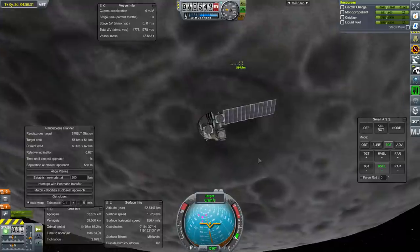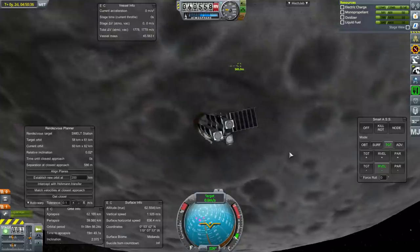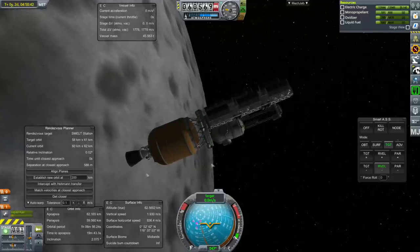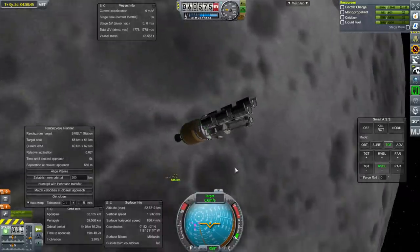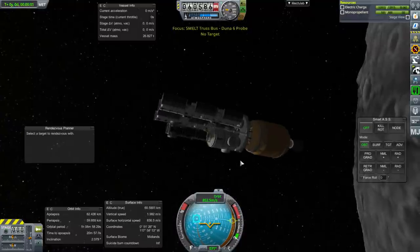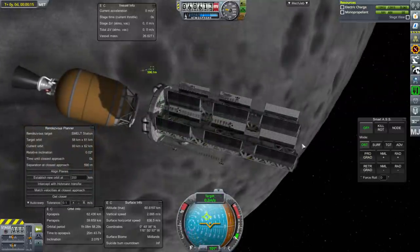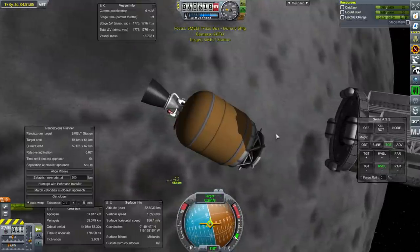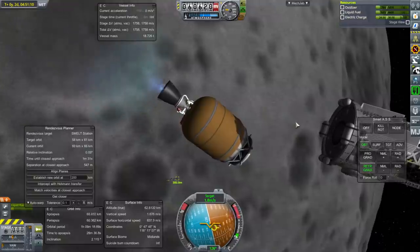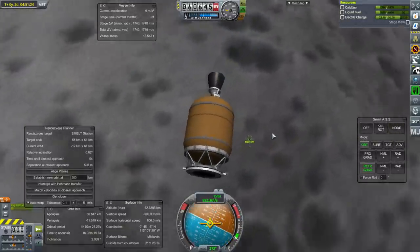I've basically brought it in to park about 600 meters away from the station. Gotta retract this solar panel now — we've got 12,000 electric charge and we're going to separate off from the J2 stage. So that's the decoupler, and now things get a little bit hairier, we'll find out. Alright, we are controlling from the right part. I wonder if we have enough electric charge to de-orbit this stage. I think so — we'll need to puff the engine a little bit. Okay, but careful not to bonk into that.